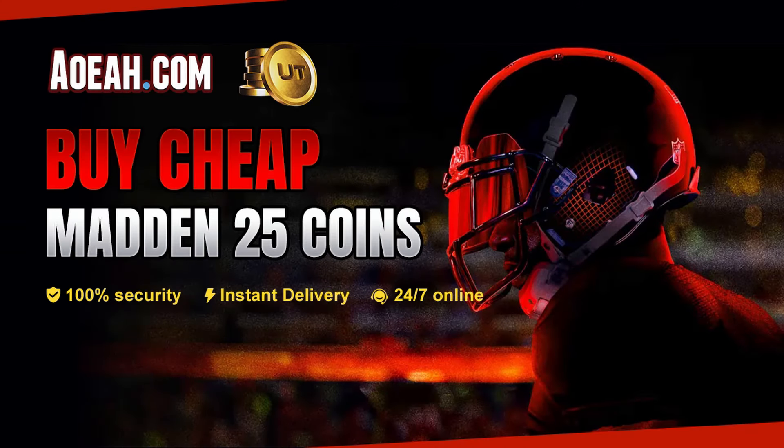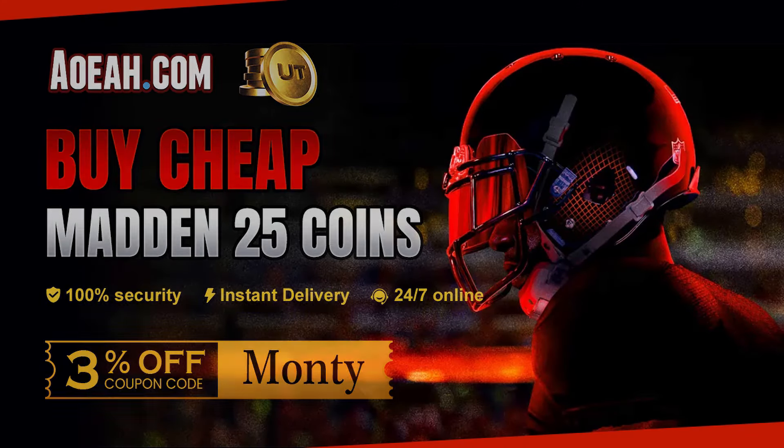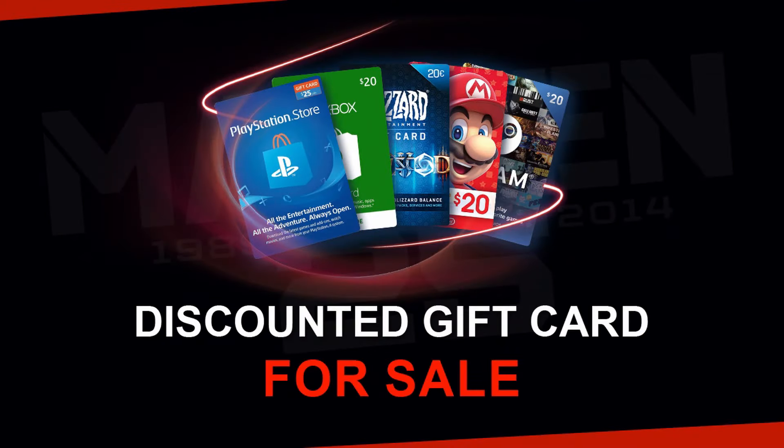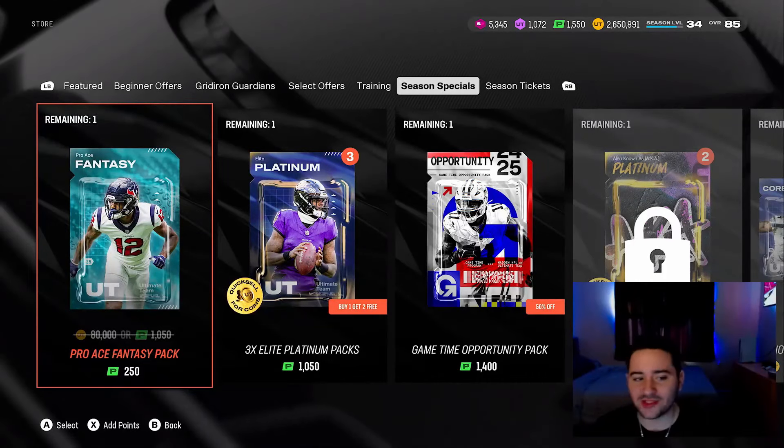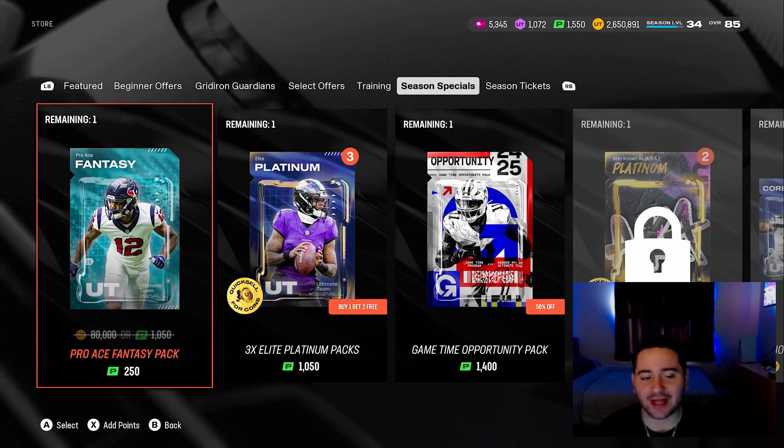If you guys are looking to upgrade your MUT squad and are sick of ripping these horrible packs, go over to AOEA. They deliver your coins fast and they got the cheapest coins in the game. Use code MONTY for three percent off at checkout.